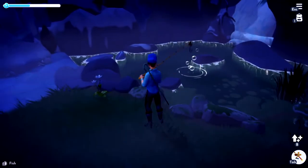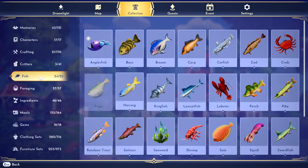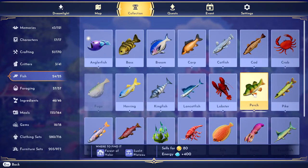Hello dreamers, I'm going to show you how to catch a perch. If this video helps you, please like it. A perch is found in the sunlit plateau and the forest of valor.